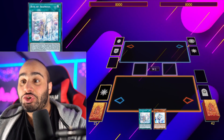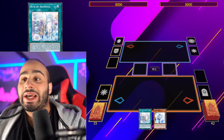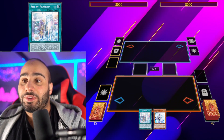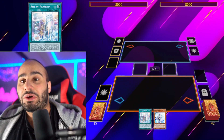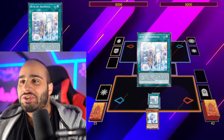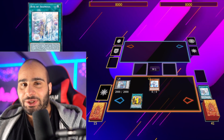Speaking of which, this combo is extremely complicated, and I want to say a lot of people might not even be able to see the line of play here. But basically if you have something like Rite of Aramesia and Effect Veiler — as hilarious as this may sound — this is actually very good in Dark Magician, let me tell you why. So you'll be going Rite of Aramesia, get your token, and then Journey of Destiny, normal summon Effect Veiler.